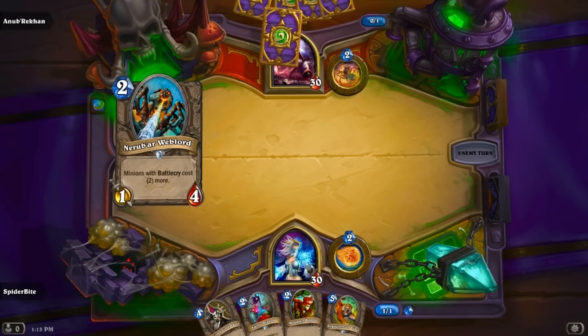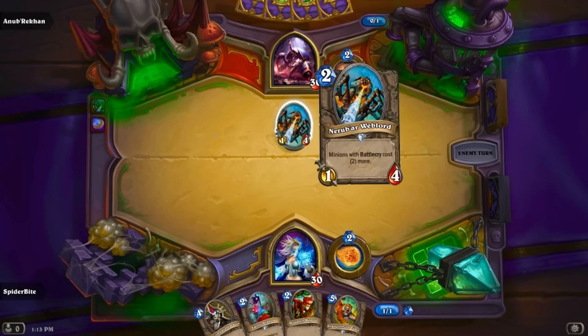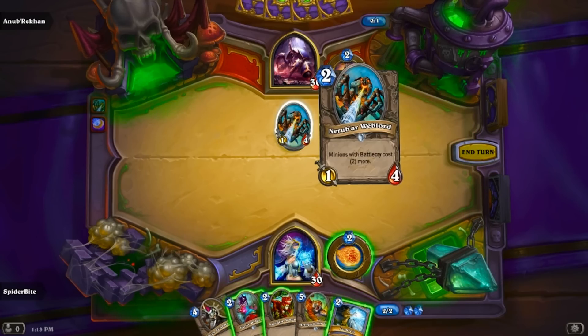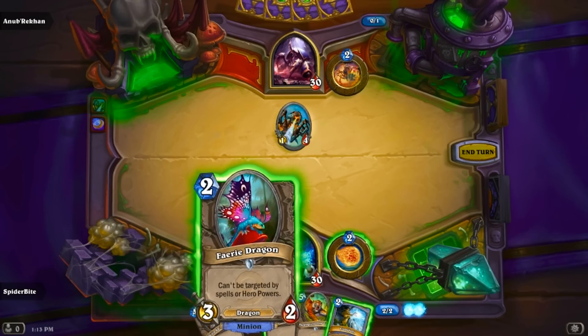Spider wife can lord over me — that's fine. Minions with Battlecry — well, good thing I don't have a minion with Battlecry. So there. He's got a 1-4, okay. I'm not too worried about this guy. Oh, the music's epic!